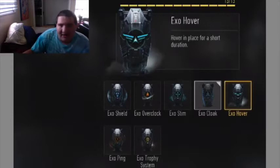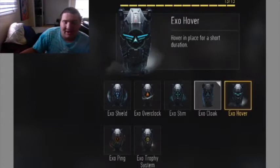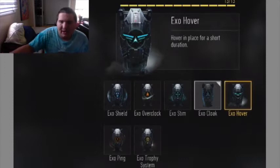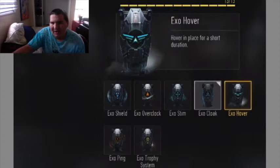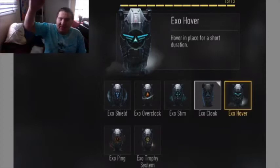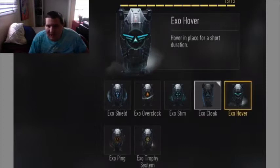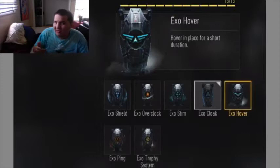The next one is Exo Hover. At the Multiplayer Pro Bootcamp, none of the pros were really using it or talking about it much. It's kind of like you're a sitting duck in the air — when you press it, you can stay in the air and shoot people from above. However, if you can find a nice position where no one can spot you — like hovering above a spawn area and picking people off as they run out — that could be effective. You activate it, jump, and stay in the air.